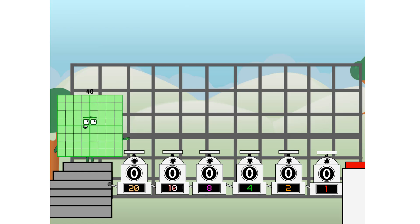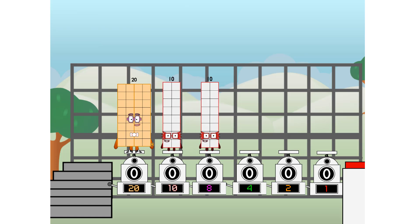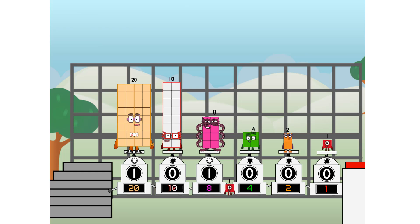First, I split in 2: 20, and 10, and 8, and 4, and 2, and 1, and 1 more to press the big red button. Then you choose who's going up: 1 of me, and none of me, and 1 of me, and 1 of me, and none of me, and 1 of me. And fire!